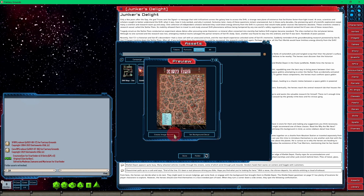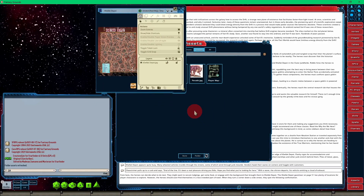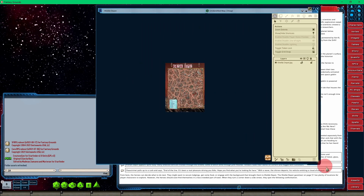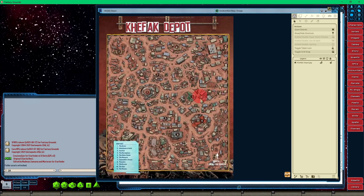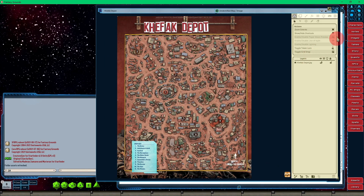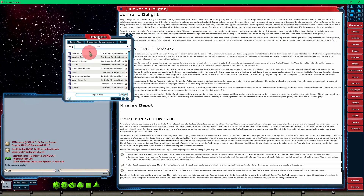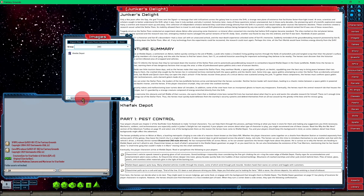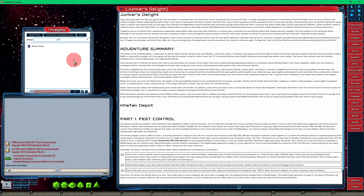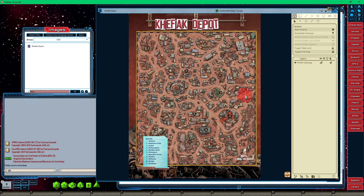Now I want to create an image record. By doing that, you send it to the sidebar button so you can access it, right-click it, and share it with your players. I'm going to leave that unlocked and close it out. I'm going to go into my images, type in Depot, and there it is. I'll just drag and drop this down there — now I have easy access to my Kefak Depot.